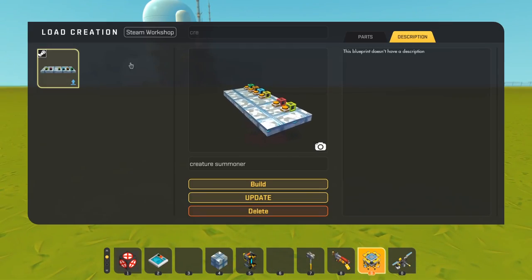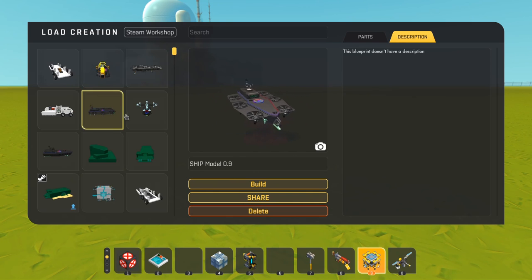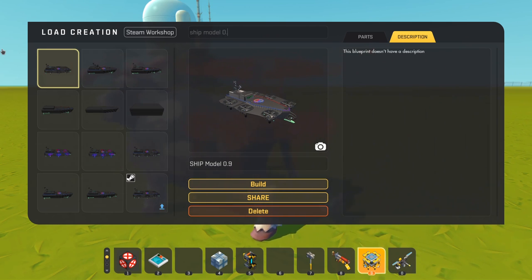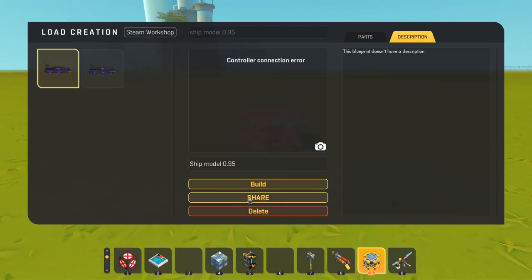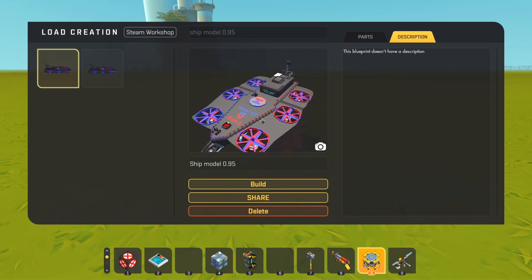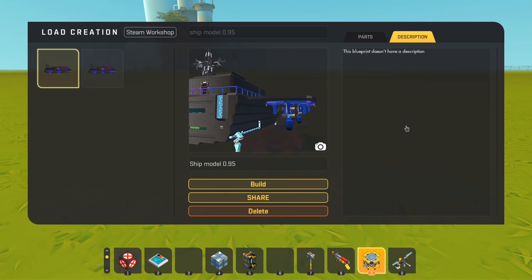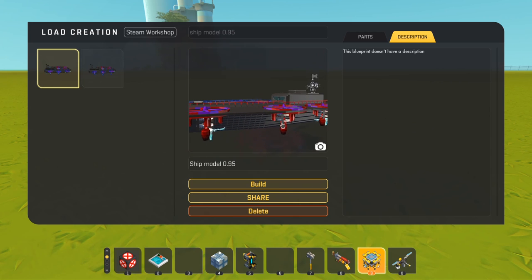I would mainly like to use this thing to test it out on my ship, which I called Ship Model 0.95. Though there seems to be an error with this ship — I'm not sure why — but a ship I spent over a hundred hours making doesn't work. Hopefully they solve the problem, but here's a preview of it.